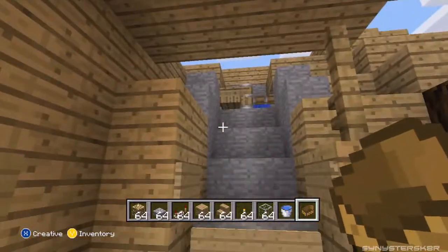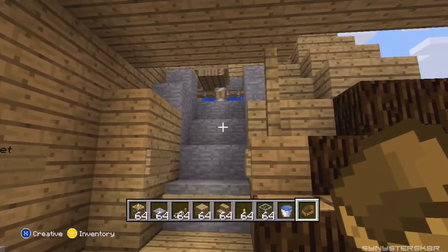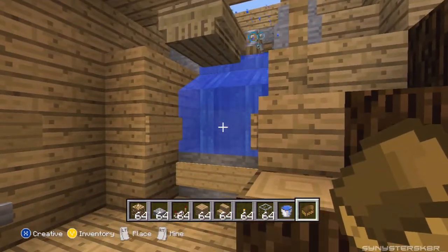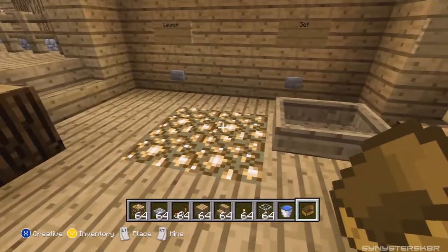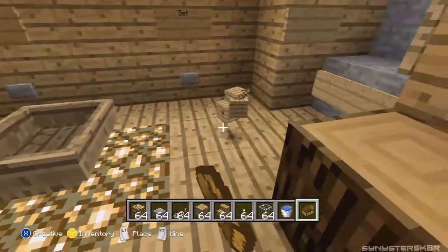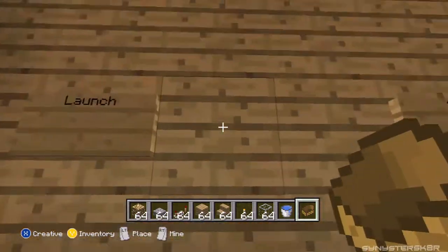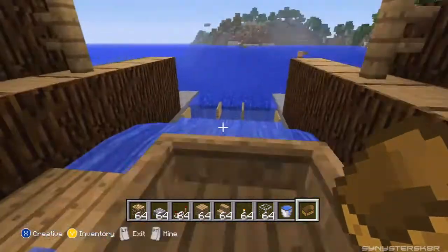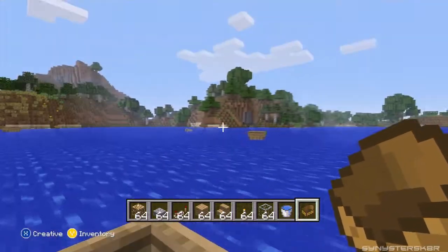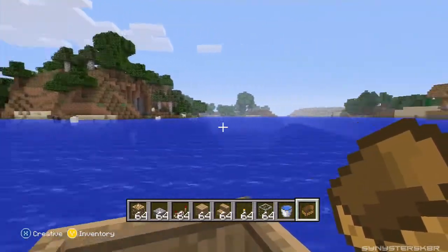Unless one of you guys can help me figure out how to get these things to automatically reload. We can just go ahead and place the boat right here. Get in the boat, press the launch button, have the water flow, go down here and we will start to propel and fly out - awesome! Hey, look - a wolf!